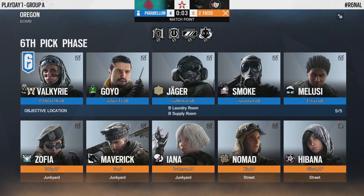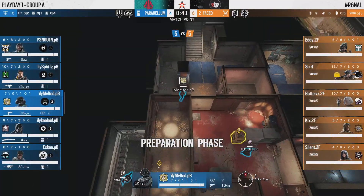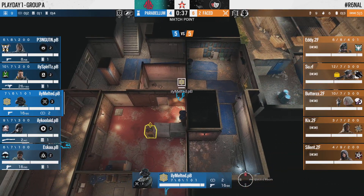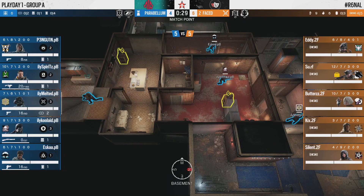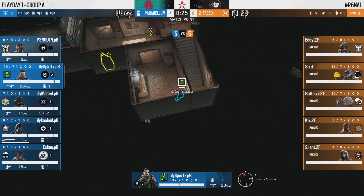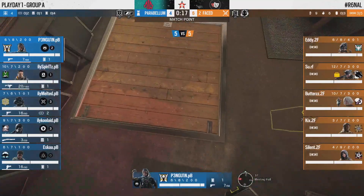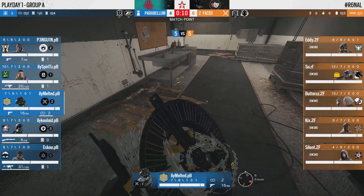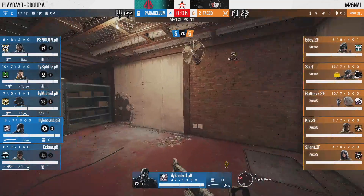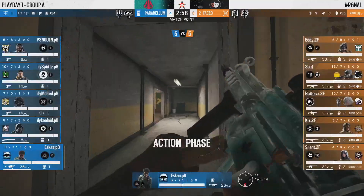Butters was tucked close in freezer after getting one kill on a long angle through the long haul into pillar — that was a great kill. Then someone, might have been Esca on the Melusi in laundry, went for a wide swing and got absolutely slammed. That was one mistake and at that exact moment everyone else from Parabellum died at the same time. It looked like a coordinated execute from 2Faced, though they were still unable to get into the site. Parabellum had done a great job holding them at bay, and then it completely turned around — 2Faced find a miracle.